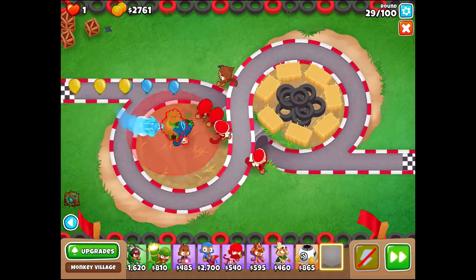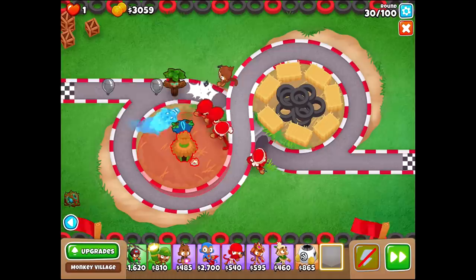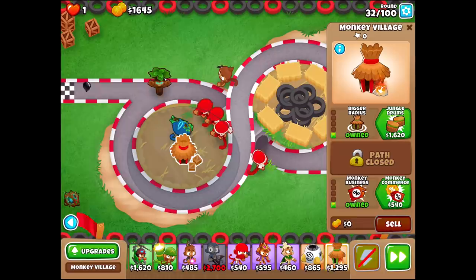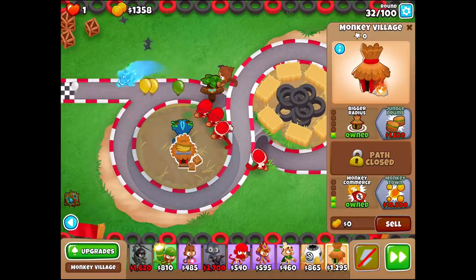You can see the extreme amount of damage that our ninjas are already doing — they really just slice through those bloons. Now, Open Greenfoot actually works in combination with the ninjas — it gives them a pretty big bonus. Let's do the monkey village here, just below, in the middle of everything. That's going to allow us to go for the bigger radius, which is going to allow us to get super duper cheap ninjas. We're going to go monkey business, monkey commerce, and then jungle drums on the top path so we can get speedy ninjas as well.